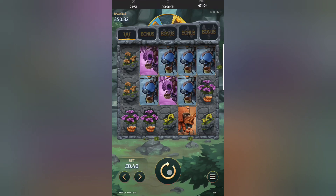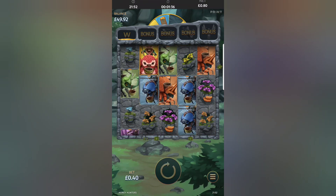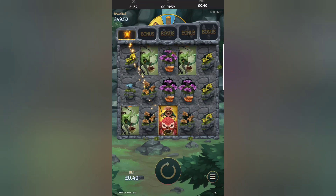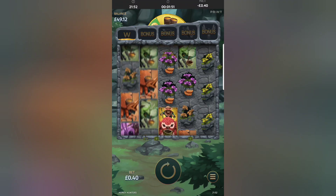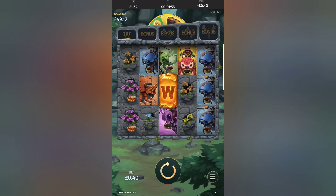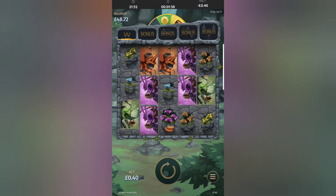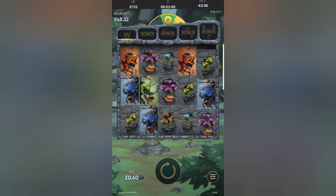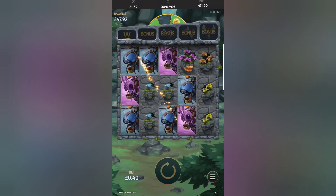You know the deal — 40p a spin, 100 live spins as always. I don't know what that is at the top — the W. Can you see at the top where I'm looking? Someone's just filled up, so you must be able to fill this up with these little pot things that I think sometimes turn up with honey. Then it fills that up and I guess that'd give you the bonus as well. Should we try to find out? Let's just hit the bonus, let's get three scatters.